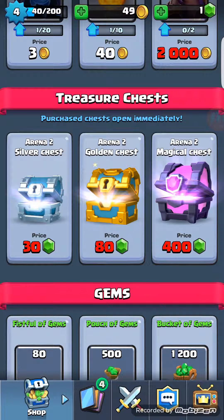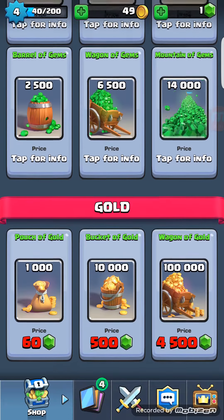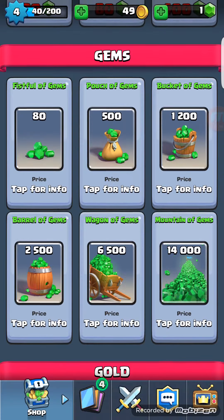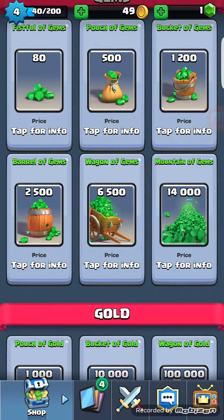For treasure chests, you have to use gems. On Android, you start off with 100 gems — I don't know if it's the same for iPhones. The magical chest is obviously the best. Silver chest, I would recommend not buying those because you can get those from any normal battle. Same thing for golden chests, but if you want to spend your gems on it, that's applicable. You can purchase gold with gems. It's just like Clash of Clans — basically $14,999, $6,549, and so on.